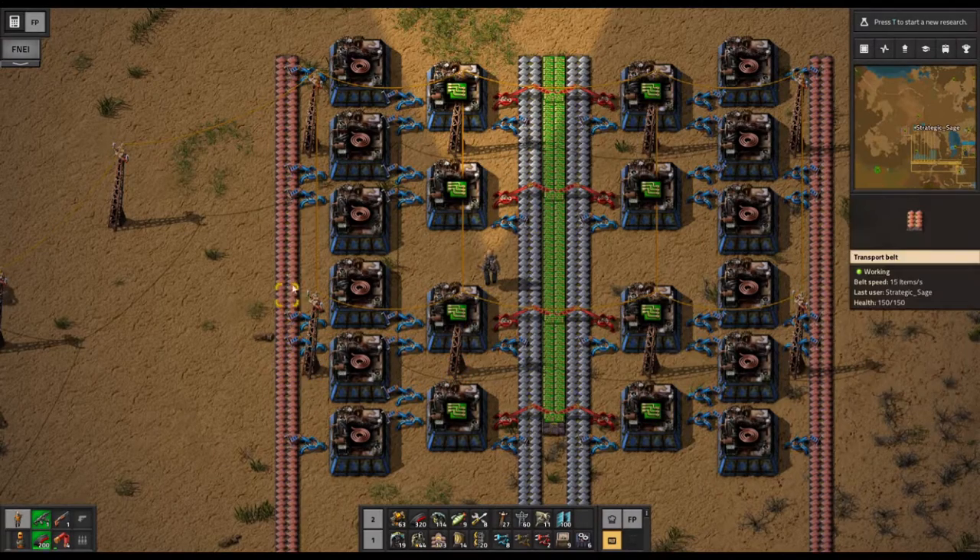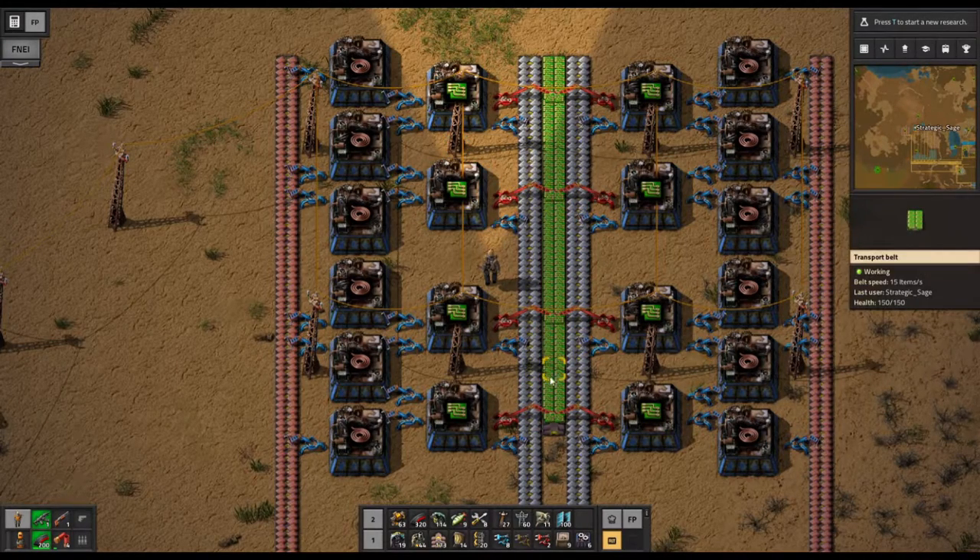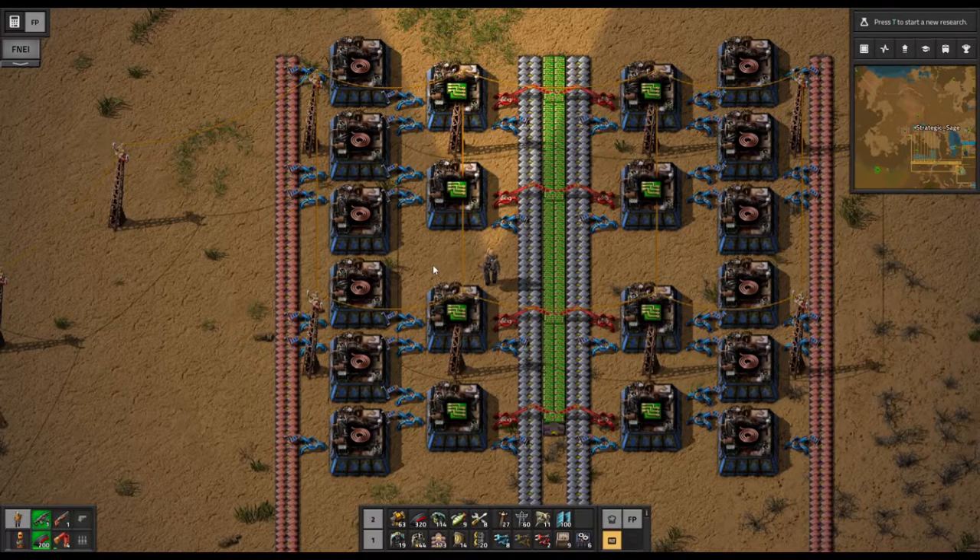I really like the color aesthetic of this approach with blue fast inserters and red long-handed inserters. You've got the copper coming in from each side, the iron coming in this way, and the long-handed inserters feeding the output belt of green circuits in the middle. Catherine of Skye uses the same general approach I do in terms of feeding in here — having a dedicated smelter area that goes into the electronic circuits as opposed to coming off of the main bus.